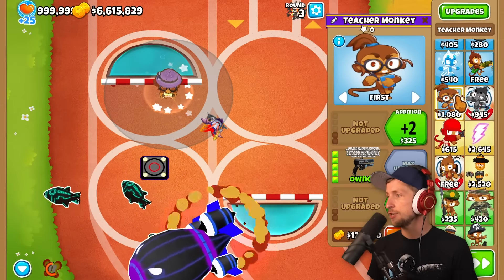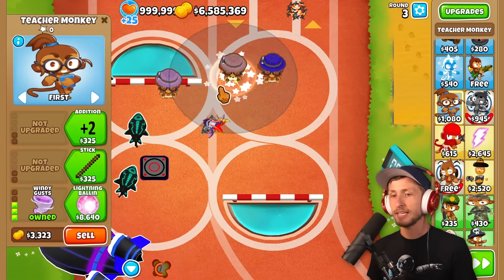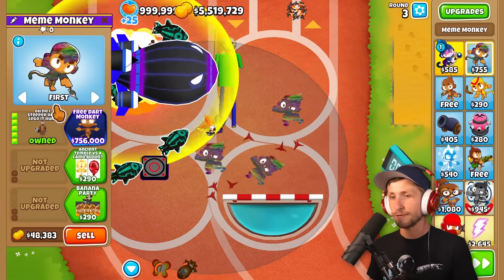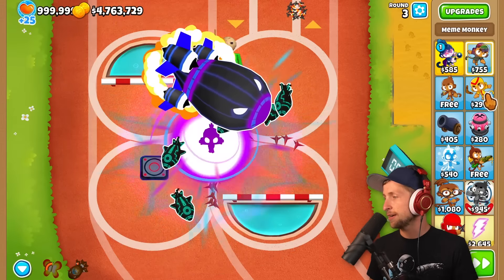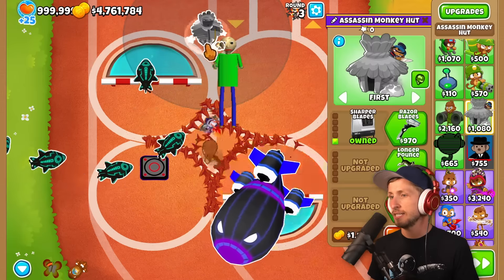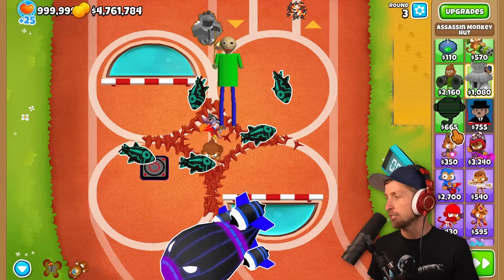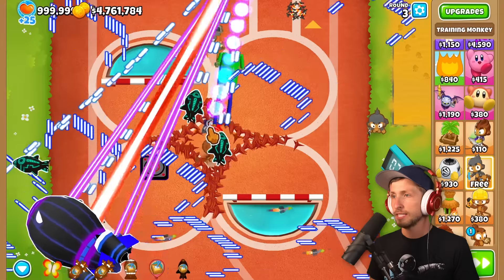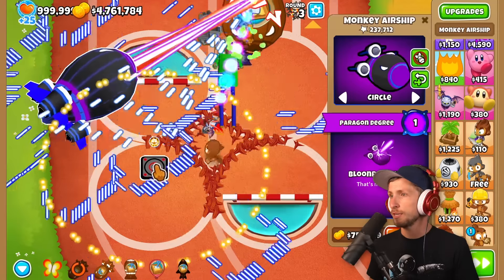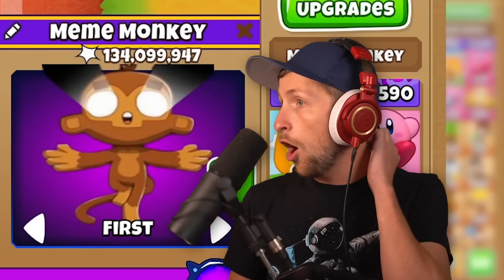We can put down the Teacher Monkey. Then we can get Baldy Basically Beats Up Balloons — I kind of want to beat Saber using Baldy Basically Beats Up Balloons, it's just so fun to say. Let's do the Meme Tower. There's the Free Dart Monkey. What other towers do we want to actually try? Baldy's Basically Beats Up Balloons is pretty good. The Free Dart Monkey is really bad. The Meme Monkey is insane.